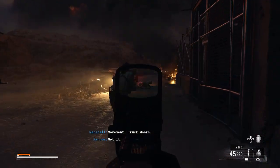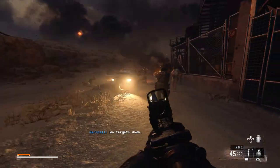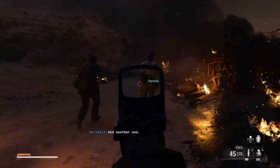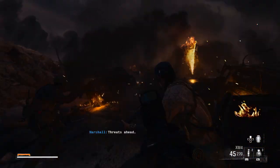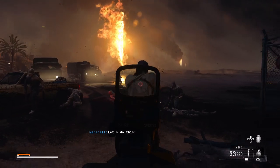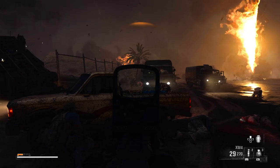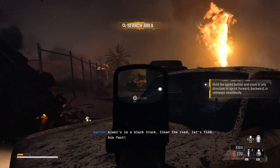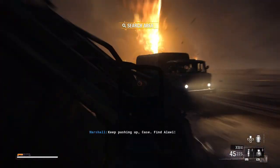Truck doors. Two targets down, more to come — keep pushing into the smoke. Another one, they'll know we're here soon, be ready. Allawi's in a black car, clear the road. Keep pushing up, Case — we'll find them out.